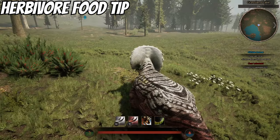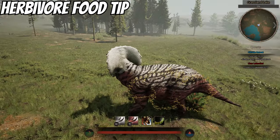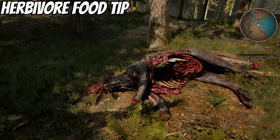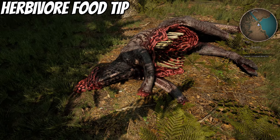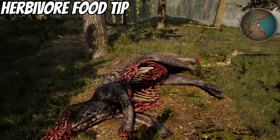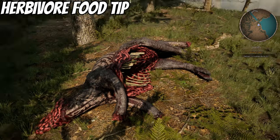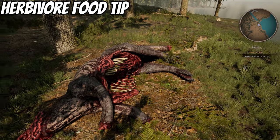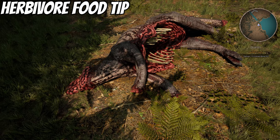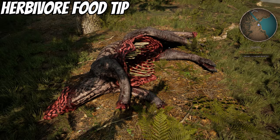Roots, flowers, nuts, and similar food are fairly easy to find throughout the map. Berry bushes are mostly found in open fields and should be relatively easy to spot. If you're a carnivore, look for corpses scattered around the map — they give you free food. They're not as common as berry bushes but they are around. I made a separate video on locations for both berry bushes and corpses, linked in the description.